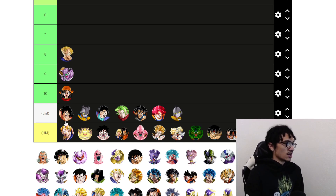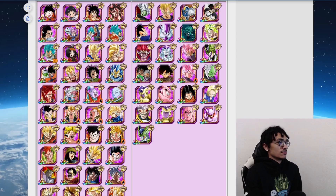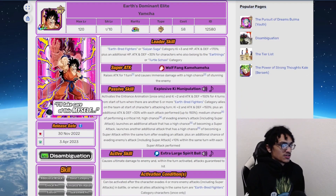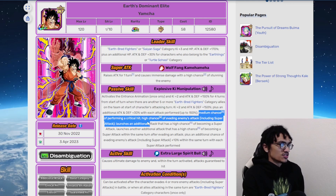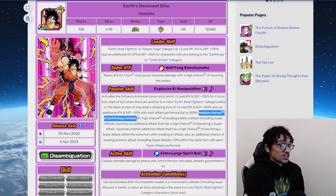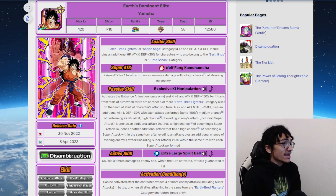Coming at number seven, we have Yamcha — Mr. Dodge, Mr. Multiple Super Attacks, Mr. Great Leader Skill. Yamcha is an absolute dynamo. The main thing about Yamcha is his dodge; he just keeps dodging and dodging because he has a baseline 50% chance to dodge and gains 10% more dodge each super attack performed. He also has built-in crit chance — a 30% chance to crit — and additional super attack chance. He's essentially doing everything the potential system does, right inside his passive.